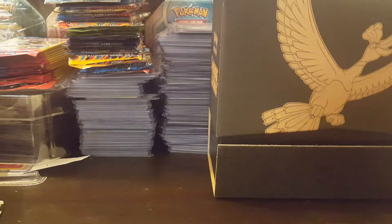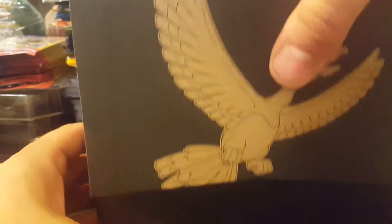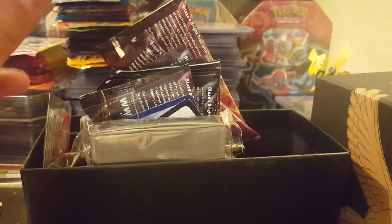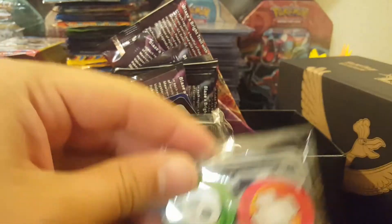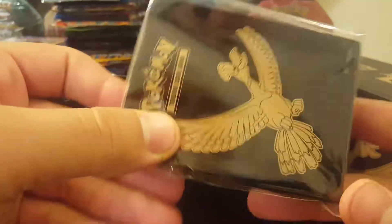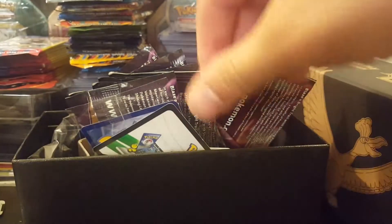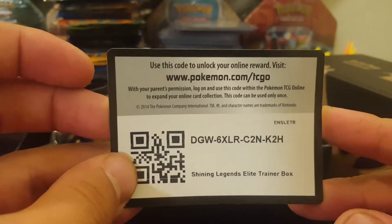It's a box you could hang somewhere in your room. But let's go for the big event — we're gonna go for the packs. A lot of stuff coming in this box. Hopefully my promo card is not damaged. Like every other elite trainer box, it comes with a damage counter, the sleeves — 65 sleeves. And it comes with a promo code card.